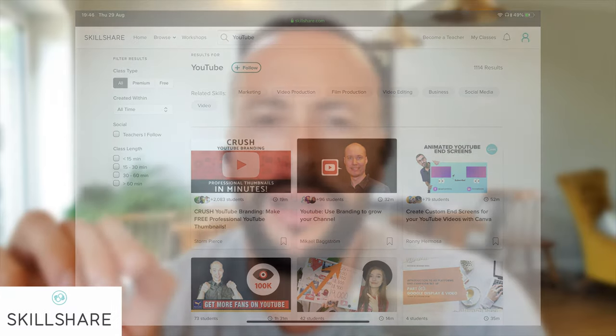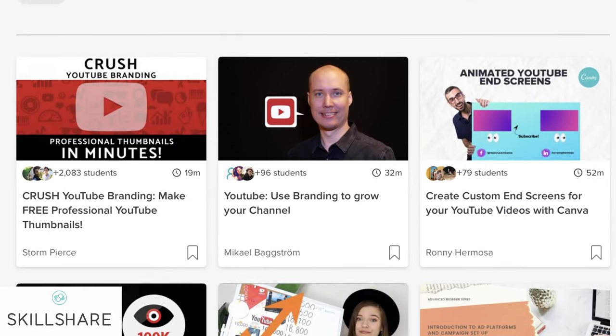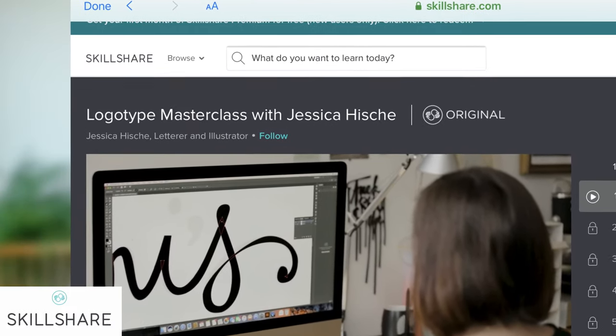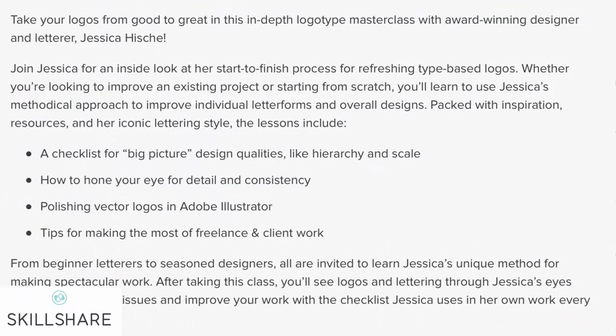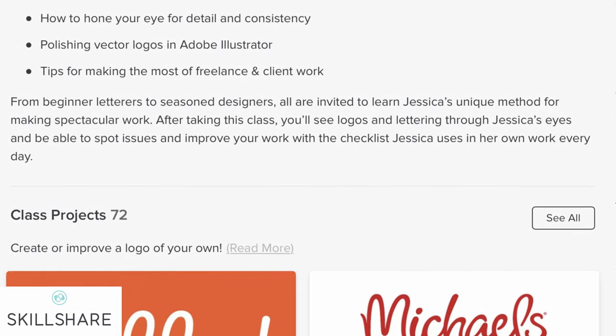Skillshare is an online learning platform — if you're trying to learn anything, you can go onto Skillshare, type it in, and it gives you a series of courses made by quite ordinary people, broken down into clear sections. I went on and typed in YouTube and there were tons of courses about how to make good thumbnails and how to film yourself on camera. There's a course I've been enjoying that's really useful if you're interested in making your own channel. After the two months free premium trial, the standard price is around ten dollars, which is quite inexpensive.